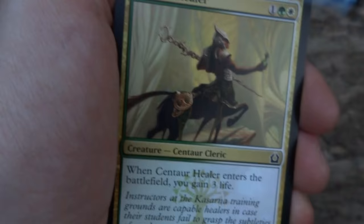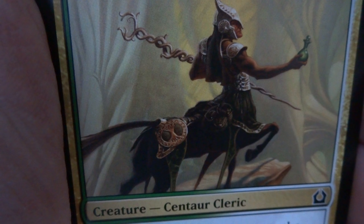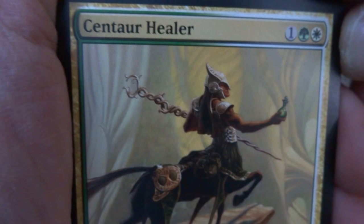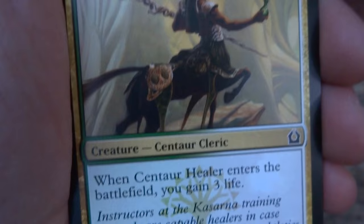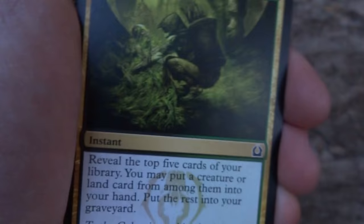Looks like I got a multicolored creature — a very interesting centaur. It's got multiple legs, holding like a potion bottle, maybe about to drop it off the cliff, with a very interesting stick. Centaur Healer — that's probably a healing potion. One, a green, and a white. Creature — Centaur Cleric. When Centaur Healer enters the battlefield you gain three life. It's a three-three creature for three cost, and you also gain three life. Very cool art, drawn by Mark Siegel.